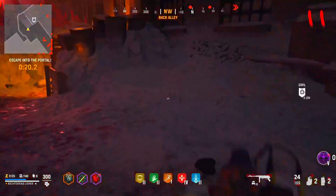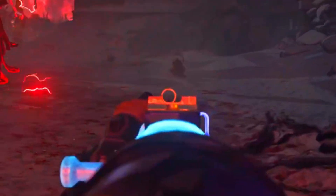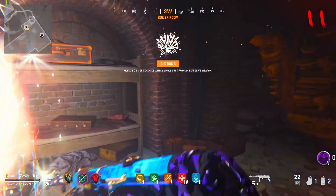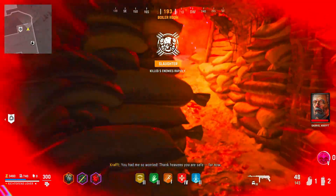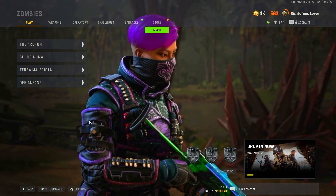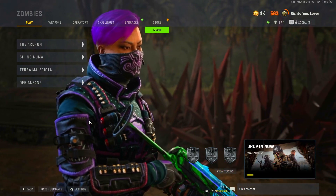Once you kill enough zombies the portal opens and you gotta get to it. Let's drop a monkey for old time's sake — fun fact: monkeys don't bounce in this game, they just fall and land there. And there you go, that's Vanguard zombies in 2024. Is it worth it? No. No, it's not.